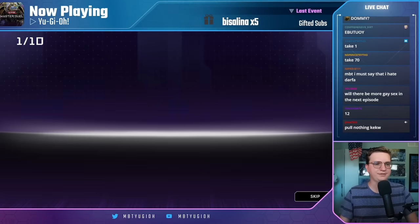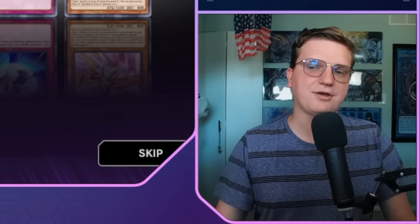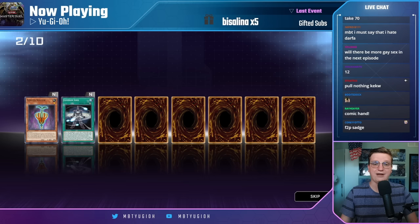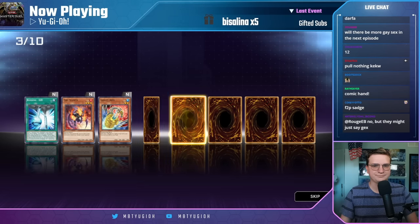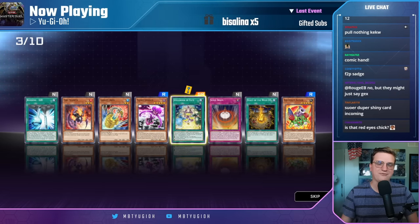Nothing. I guess Chimeratech Fortress Dragon is important. Something in here. Another Shadow is pretty good, actually. So you were lying. What do we got here? Yajiro Vader and Spellbook of Fate. I do not want to go into that set.